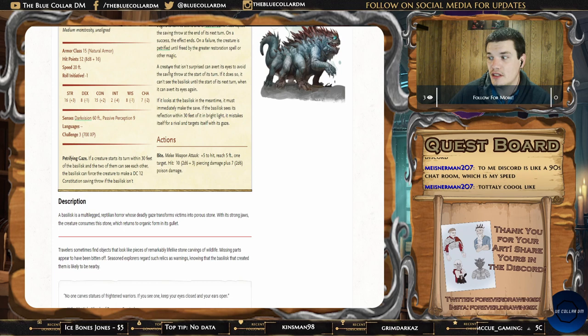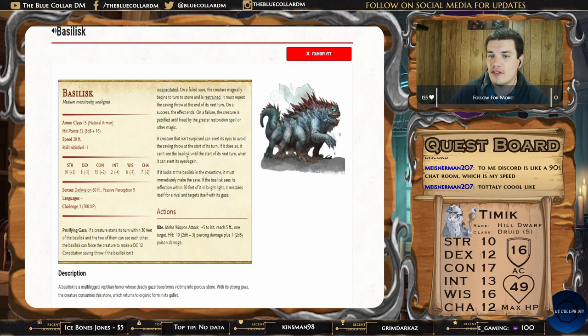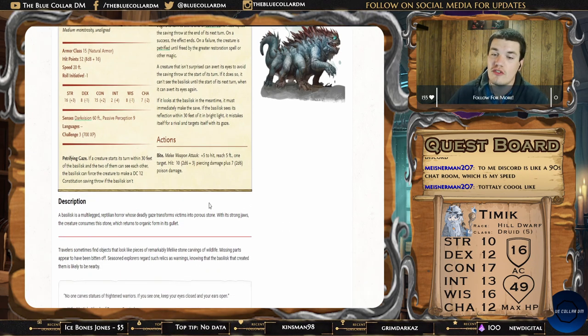A creature that isn't surprised — for example, if you start combat knowing the Basilisk is around — can avert their eyes, and if they do so, they can't see the Basilisk until the end of their next turn, at which point they can avert their eyes again. If they look at the Basilisk in the meantime, they must immediately make the save. And here's some fun flavor text: if the Basilisk sees its own reflection within 30 feet in bright light, it will mistake itself for a rival and target itself with its gaze, possibly causing itself to freeze or petrify.